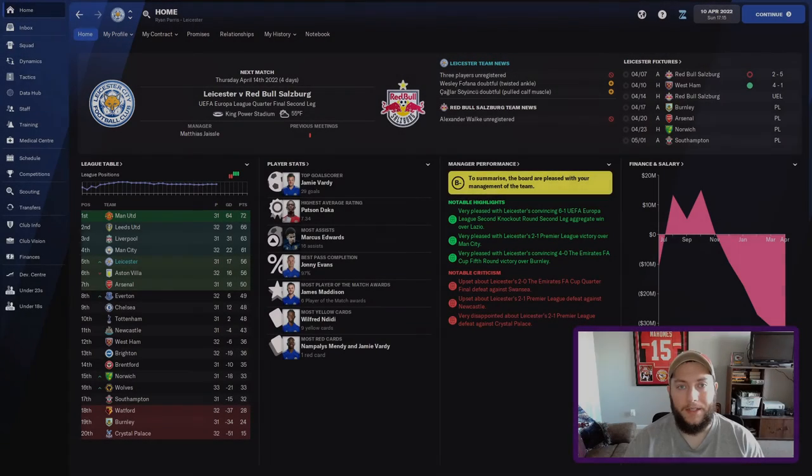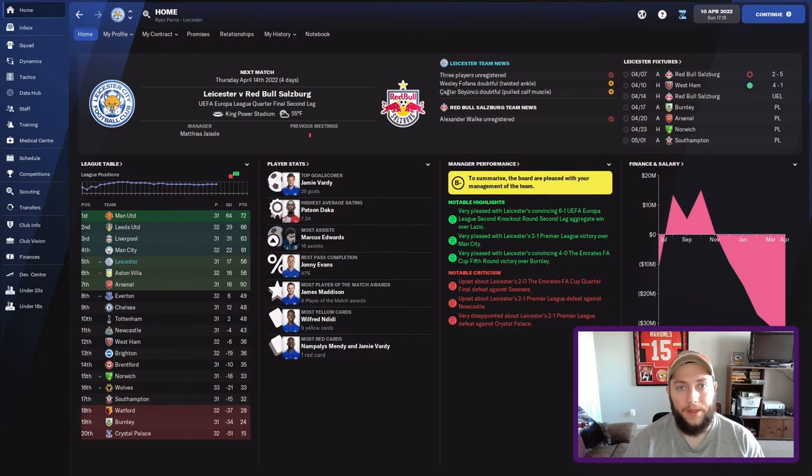What's up everybody, my name is Parasite. Welcome back to the Data Analyst with Lester on FM22. Today we have Salzburg in the Europa League quarterfinal second leg. We've got a mountain to climb after a just absolutely pathetic first leg, a 5-2 loss to Salzburg. If you didn't watch that and you like seeing people rage, that is the episode for you. Two straight episodes of Salzburg, but I had to come back — it's such a big match, and we've got to change things up tactically 100%.